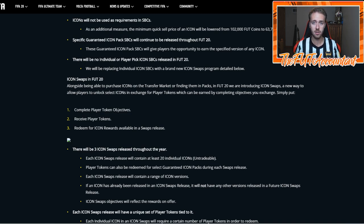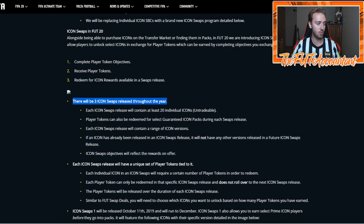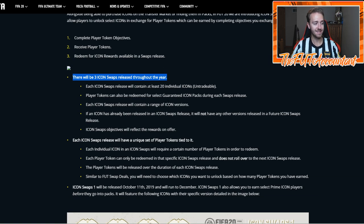Drogba, Zidane, Hullut — a lot of cards that people want in their team — this is going to be the only way they can get them this year. So there's going to be a lot of demand and a lot of trading opportunities around some of these objectives. Like, if you have to play with 12 Brazilian players with a squad rating of 84 overall and win five Squad Battles — that's going to be big time demand for those types of cards.